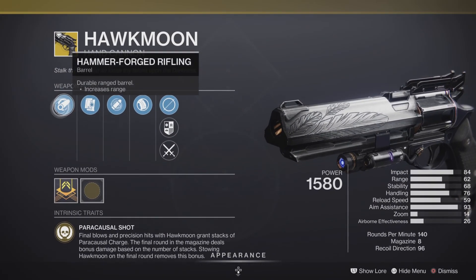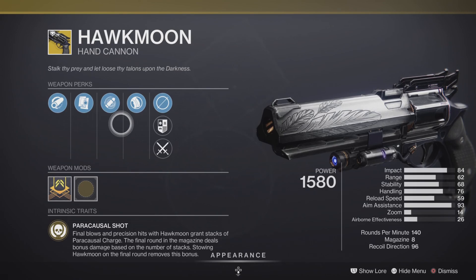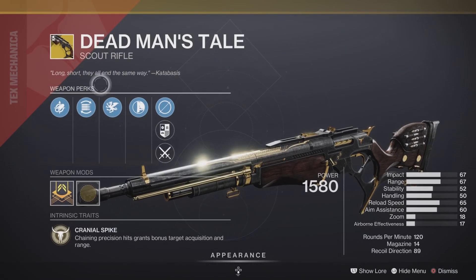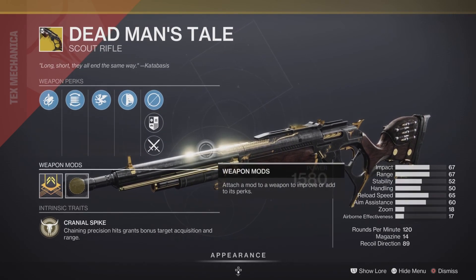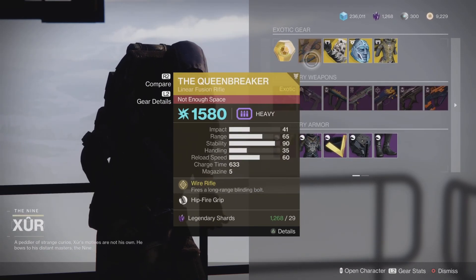For the Hawkmoon this week we have Hammer-Forged Rifling and Alloy Magazine, plus Smooth Grip and Elemental Capacitor — making this a pretty decent roll for both PvE and PvP. For the Dead Man's Tale this week we have Smallbore, Accurized Rounds, Flared Magwell, and Hand-Laid Stock — making this a pretty fantastic roll for both PvE and PvP.